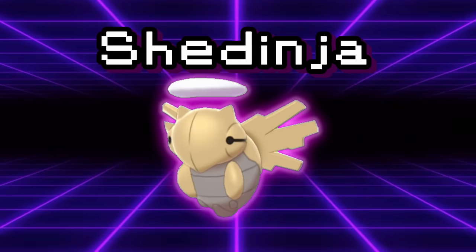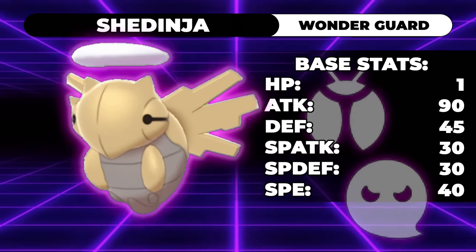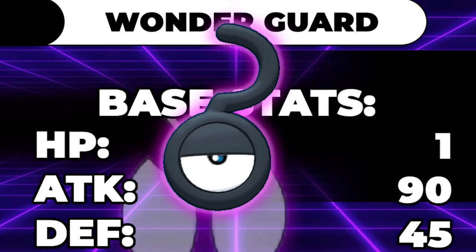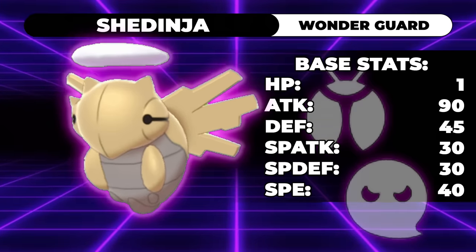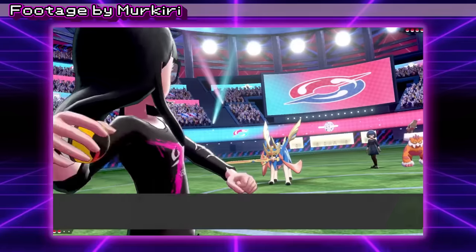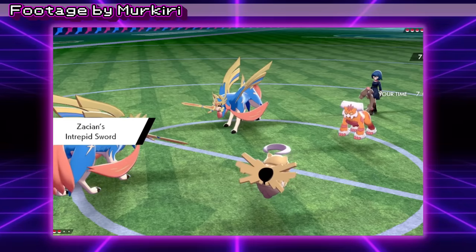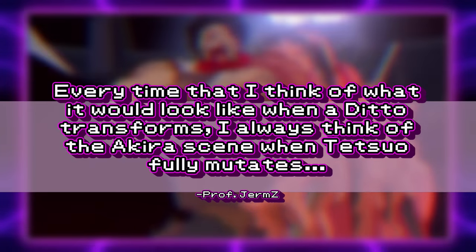Moving on to Generation 3, we have Shedinja. Once again, there's this trend of gimmick Pokémon having abnormally low stats. Luckily, this one isn't a Normal-type and actually learns some decent moves. But that HP stat — it's just 1 HP. And it's not 1 base HP stat, because that would imply you can train Shedinja to have higher HP. Shedinja's HP stat is literally only 1 and it can't get any higher. This means the optimal Shedinja set is usually max speed, max attack, because neither of its defenses matter and are really only there in case a Ditto or Smeargle transforms into it.